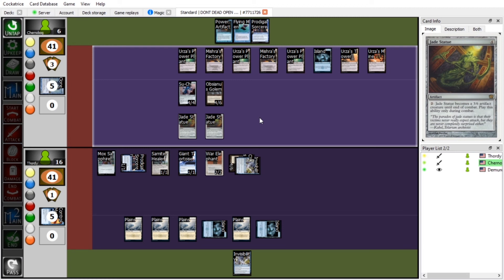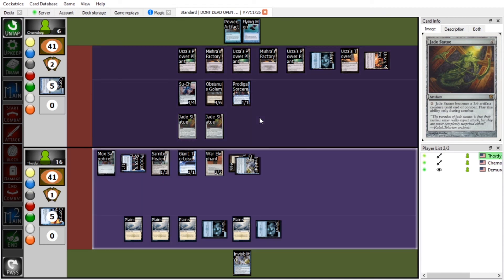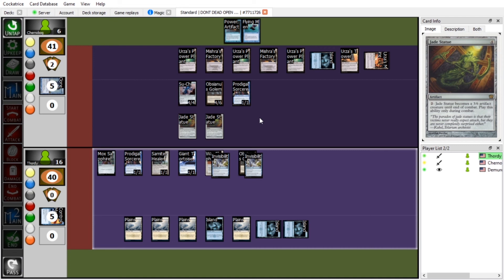Sam's in do-or-die mode. He's got his own Prodigal Sorcerer now — my own strategy against me! Sam's just unlucky with his pulls. He's got plenty of mana and land, but probably the wrong color. Got anything else for us, Samuel? Pass. Can Tom win this turn? More than likely — it all depends what he's got as that last card. It's another Invisibility — I'm going to put it on a War Elf and swing! And Tom is the winner yet again.